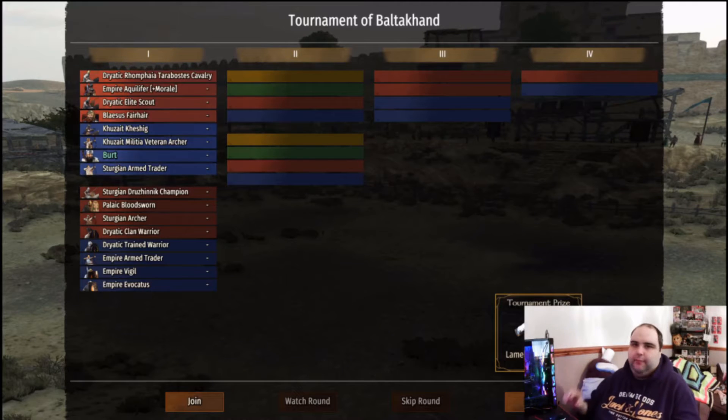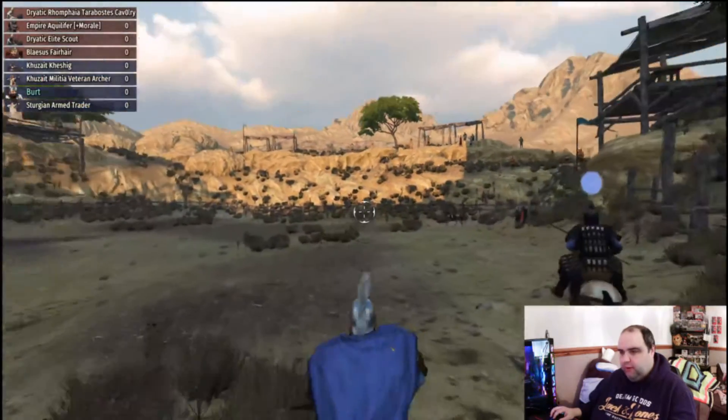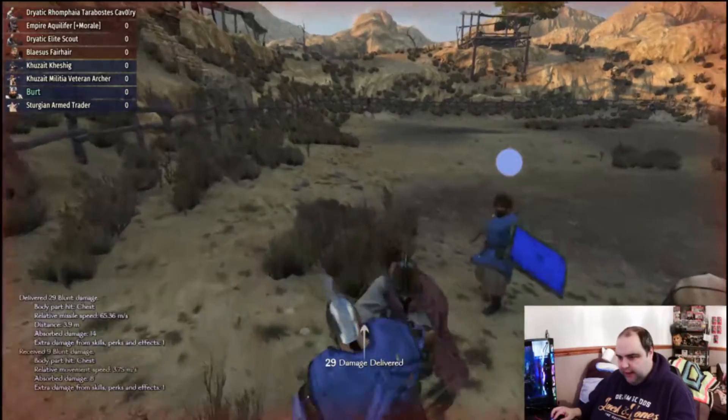Now we're in a completely different part of the map, a place called Balticand, which is essentially where the Vlandians rule — though I've taken over the map for this video. Usually these guys specialize in using horses and fighting with spears, so this will be quite interesting. We're in the first bracket and it's a team of four versus four, and we are literally on horse with a bow. You can see we've got mounted archers and horse archers, and my sub-weapon is going to be a little sword.